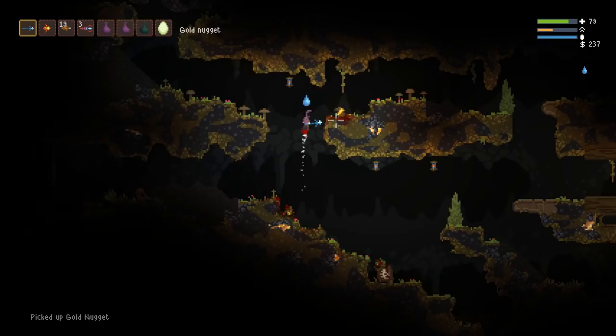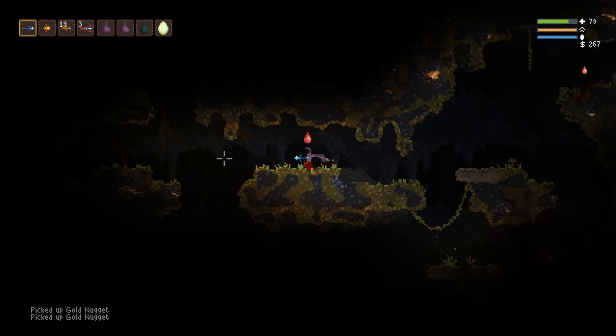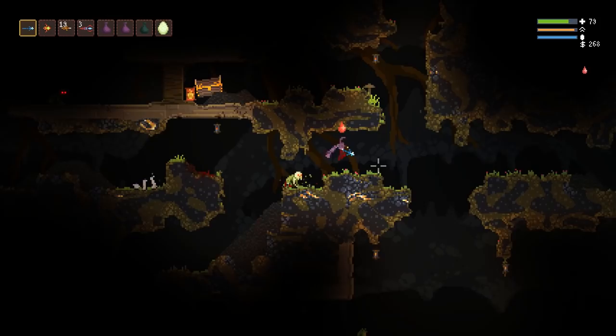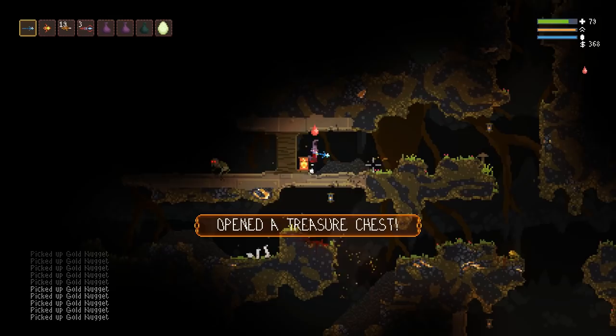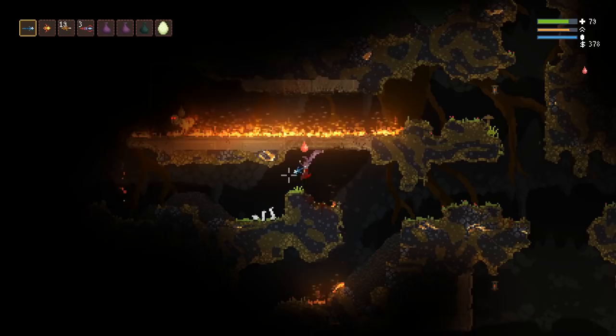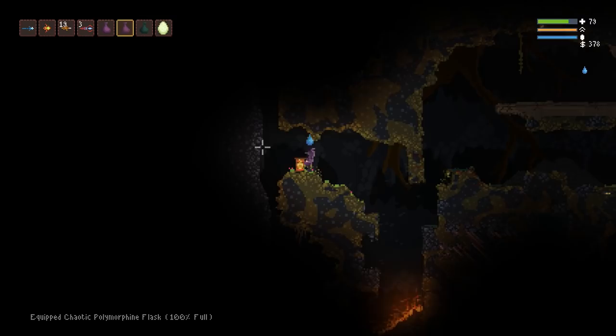Heading this way — if you've explored this area you've probably seen what I'm about to show you. Let me get this chest, it might be something really good. 79 HP — good. That was not a bomb; it's always nice when the treasure is not a bomb. I could probably stand to lose a little bit of water, so let's spray a little bit out.